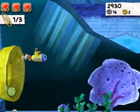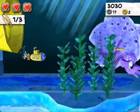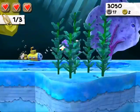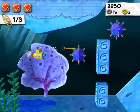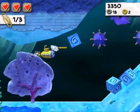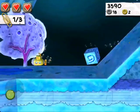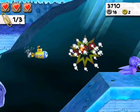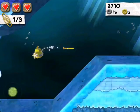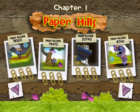Another thing in the second set of levels is you get to play in a submarine, which is pretty cool. There are underwater mines and octopi. You move around on the left side of the screen as always, and on the right side you tap to fire a missile.